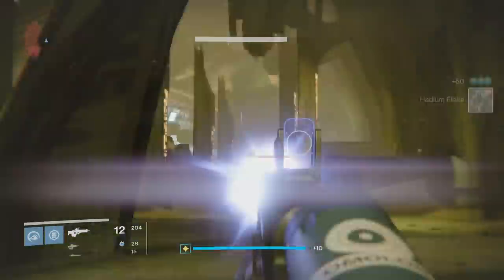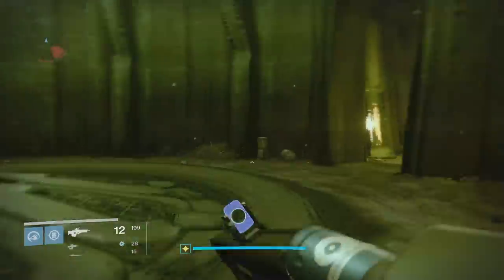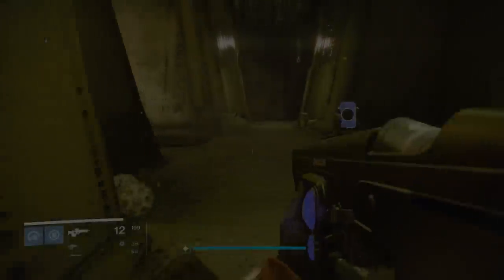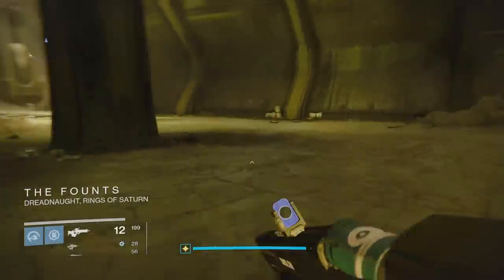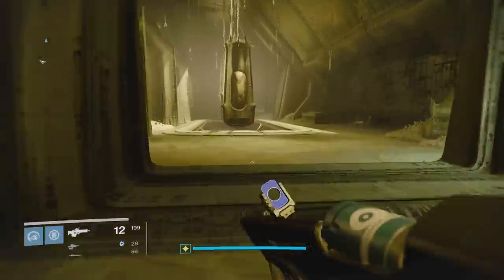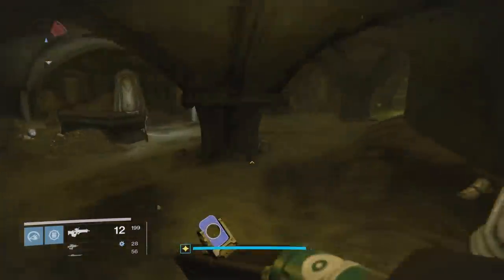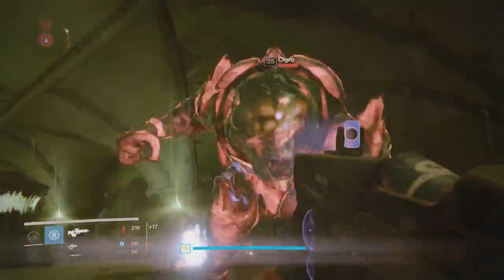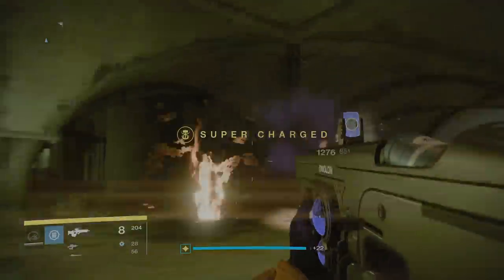You'll have to kill all three warden knights with one super. The best one I really recommend is the Titan Sunbreaker class. Head on in, get that super up, and as soon as you have it, go in there and try to get them. They're probably not going to come into the middle — if they do, then you have better luck than me. I had to kill them with two on the edges and one in the middle. They're not very strong though, so it shouldn't be too hard.